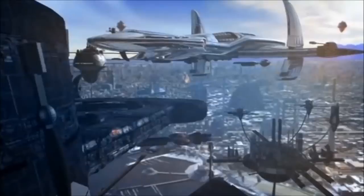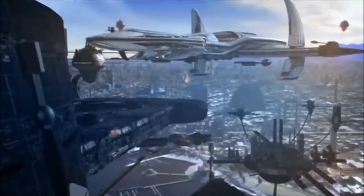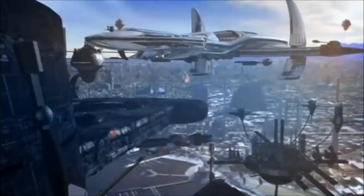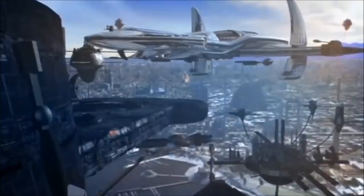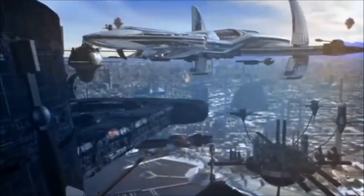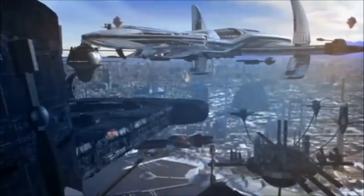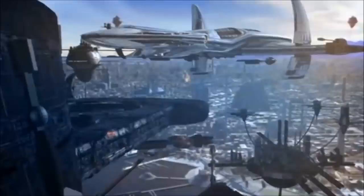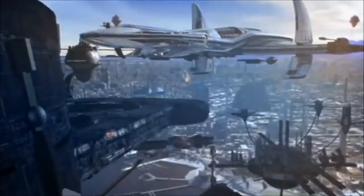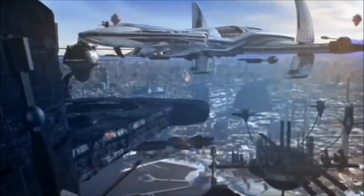The first vessel of the O'Neill class constructed never saw active duty, as it was sacrificed as part of an Asgard strategy to defeat a replicator invasion of Othala. The O'Neill was used to draw the approaching replicators away, as the Asgard and Tauri had correctly predicted that the replicators would pursue it, hoping to consume its advanced technologies. Once the replicator vessels had been drawn away, the O'Neill engaged its self-destruct mechanism, detonating its neutrino-ion generators to pulverise both itself and the unshielded replicator ships as they pursued it through hyperspace.